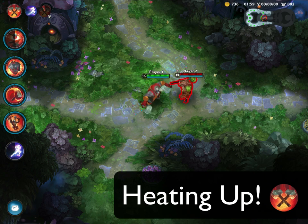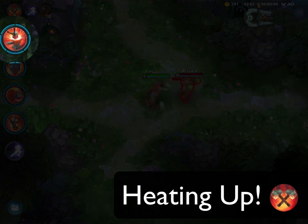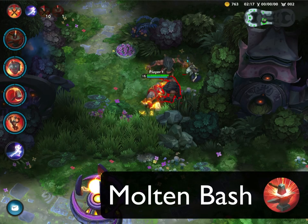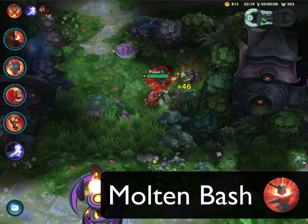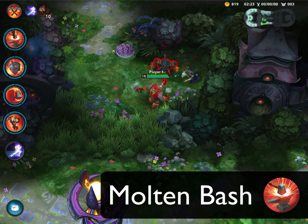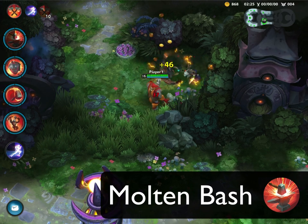Secondly, his basic attacks reduce the cooldown of his first skill, Molten Bash, by 2 seconds. His first ability, Molten Bash, causes Volunder to bash an enemy with his next basic attack, dealing magic damage in an area around his target. Molten Bash also passively provides Volunder with bonus attack damage.